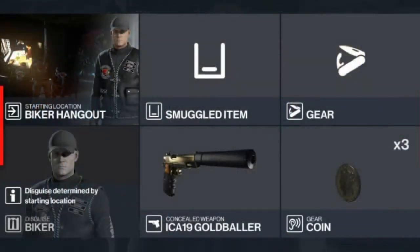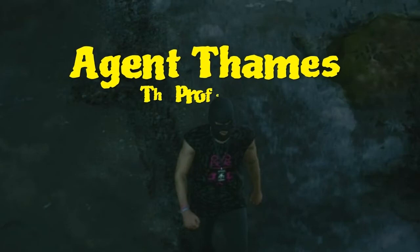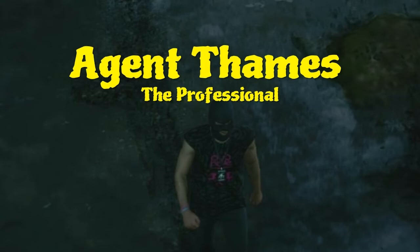For today's challenge, as usual, we'll be starting at the biker hangout. The only items we need to bring with us are some coins and a silenced pistol — everything else is available on the map. With that said, let's get reacquainted with our target: today we have Agent Thames, aka The Professional.